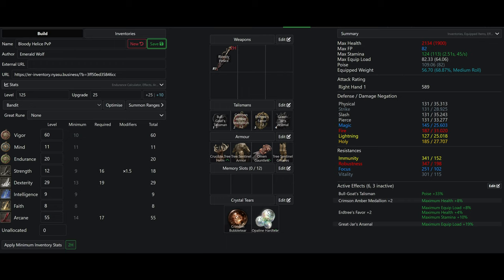For armor, I have the Crucible Tree Helm, the Tree Sentinel Armor, Omen Gauntlets, and Tree Sentinel Greaves, giving me 109 poise and being optimized against holy and physical damage. For the Crystal Tears and Great Rune, I am using the standard PvP setup, which is Mohg's Great Rune for the extra 25% HP, the Crimson Bubbletear for HP regain when you reach low HP, and the Opaline Hardtear, which gives 10% damage negation, increasing my survivability.